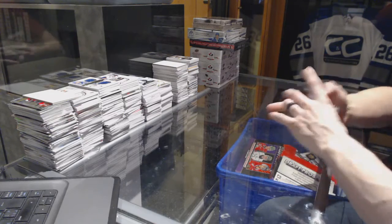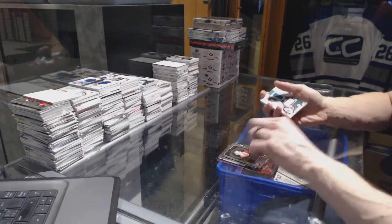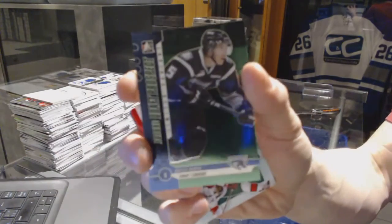All right, base cards: Anthony Duclair, Dylan Hetherington, Marc-Andre Fleury, Igor Larionov, Nikolai Goldobin, Guilla Fleur, and a base emerald out of 50 — Bryson Martin.